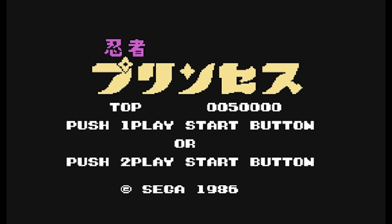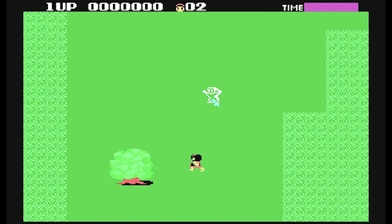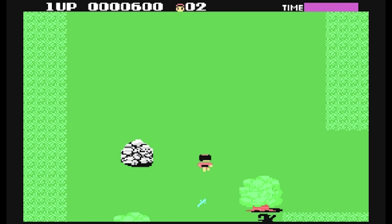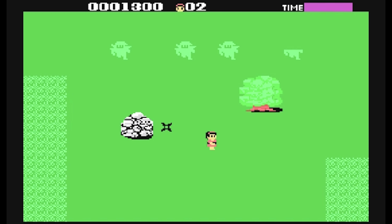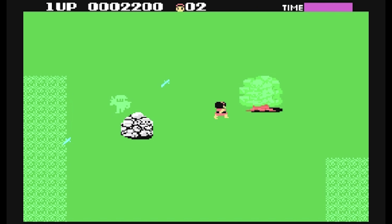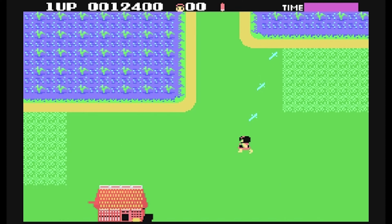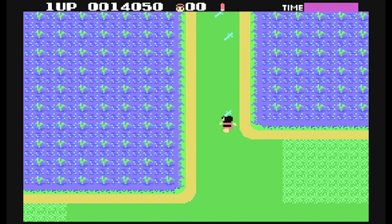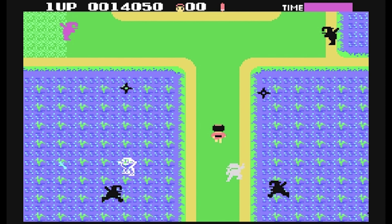Remember when I said The Ninja was based on another game? Well, this is that game — it's called Ninja Princess, for the SG-1000, the precursor to the Master System. It basically plays identically, but the graphics are worse, the sound effects are more annoying, and there aren't as many on-screen enemies, but it still manages to keep the one-hit deaths and is still very, very difficult. I've got no idea why they changed the character from a Ninja Princess to a regular Ninja. The levels are slightly different, and I'd say it's just about as fun to play — the controls are decent, it looks okay, and it is actually kind of fun.